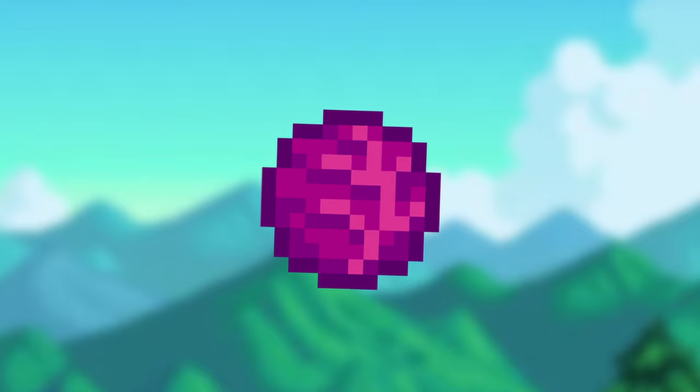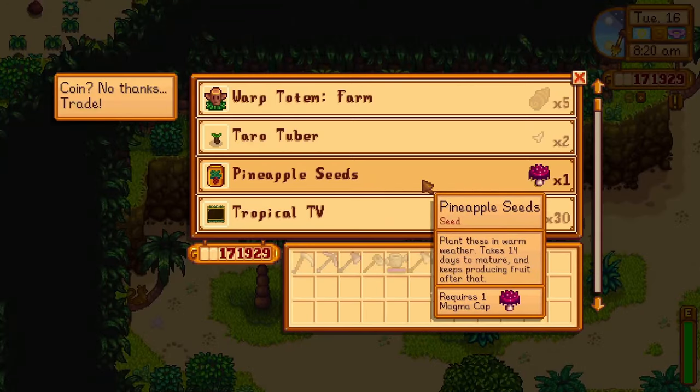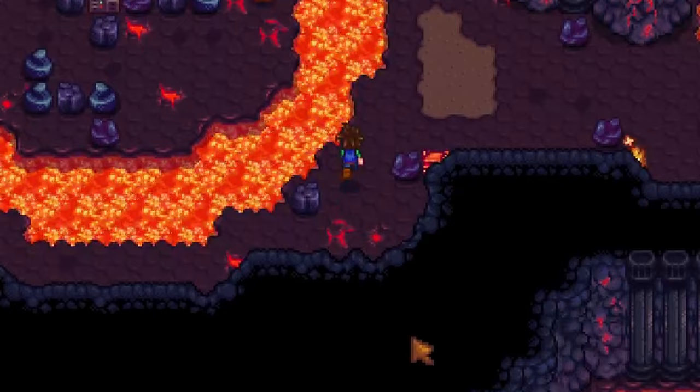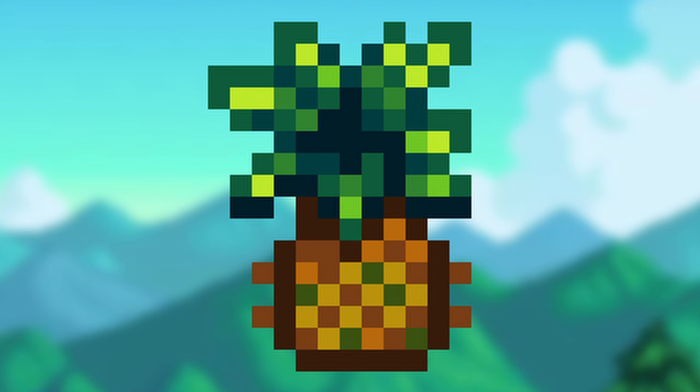Red cabbage can be bought from Pierre's in summer year 2. It takes 9 days to grow and sells for 260G. Pineapple seeds can be purchased from the Island Trader for 1 magma cap each. They can also be obtained from a hothead or tiger slime drop. Pineapples grow in summer, take 14 days to grow, 7 days to regrow, and sell for 300G.